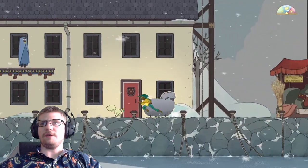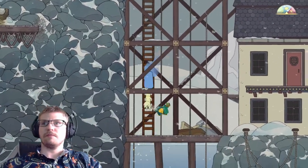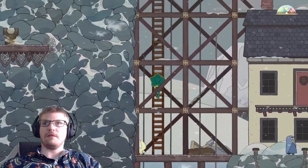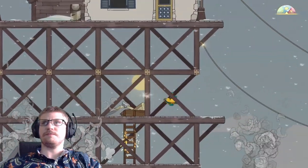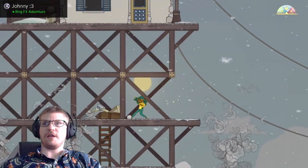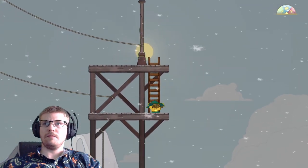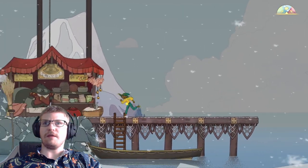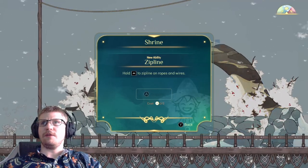We've got a sheep on this island, so we'll take it in a moment. Lots of ziplines, which I don't have quite yet. There's a shrine — we need two, and then we'll get a zipline.